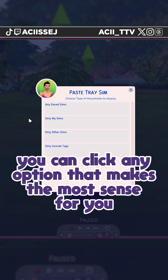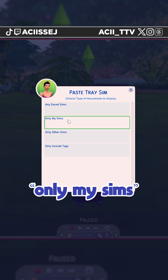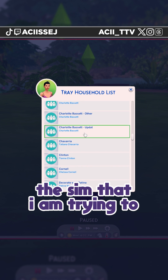From here, you can click any option that makes the most sense for you. I usually just do My Sims. So from there, I'm going to click that and go all the way down to the name of the sim that I am trying to make fresh.